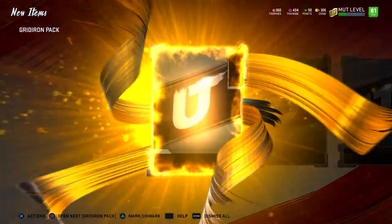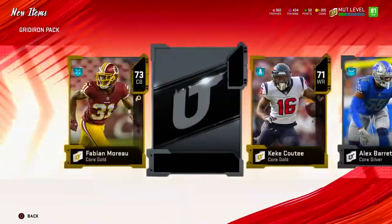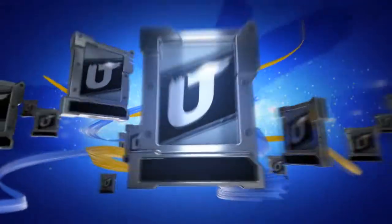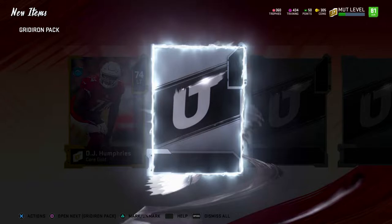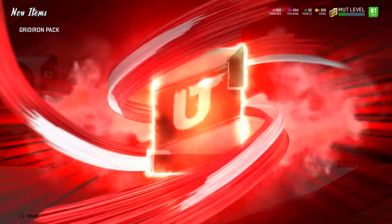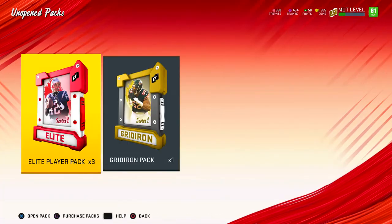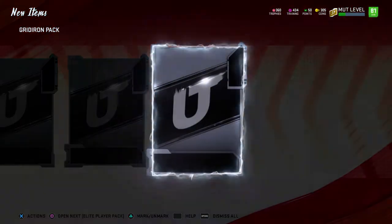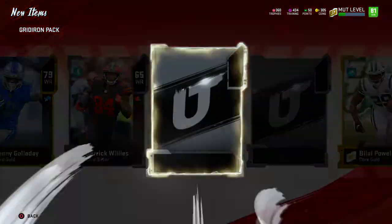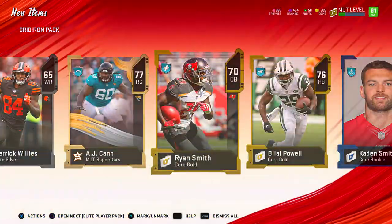It is not looking too good for us. Give me that crazy legend animation — give it to me one time. I got the base legend piece animation, but can I get the big boy animation? Gold and silvers everywhere. Another elite — 82 right guard. That's hot garbage. How many gridiron packs do we have left? We got one gridiron pack left! Last pack — clutch it out. Another boo-boo one. That animation is too good for that boo-boo pack.